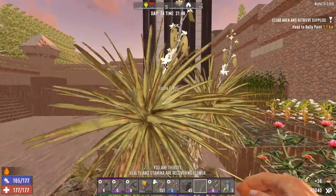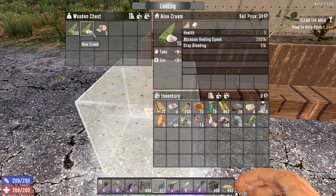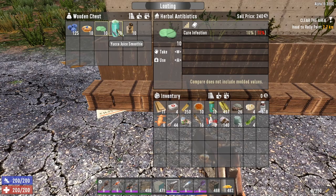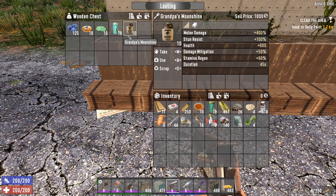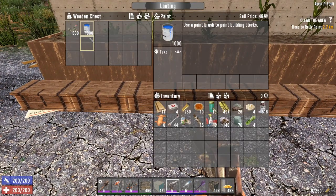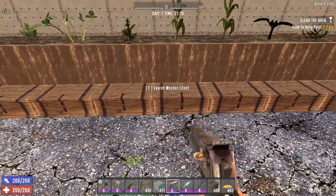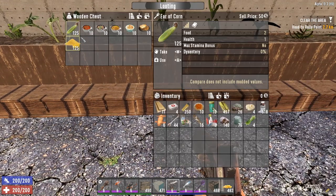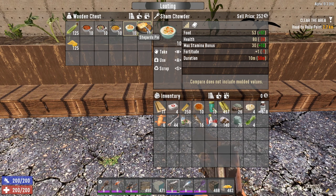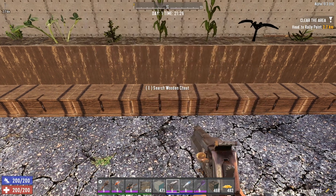There are 13 plants you can have at your farm. Aloe plant, which makes aloe cream used in crafting first aid bandages. Blueberries, used to create blueberry pie, herbal antibiotics, yucca juice smoothie, and grandpa's moonshine. Chrysanthemum, used to create paint. Coffee plant, used to create coffee or blackstrap coffee. Corn, used to create hobo stew, meat stew, vegetable stew, champ chowder, shepherd's pie, and cornmeal, which is used in a ton of other recipes.